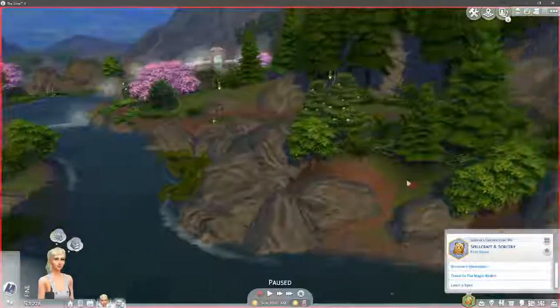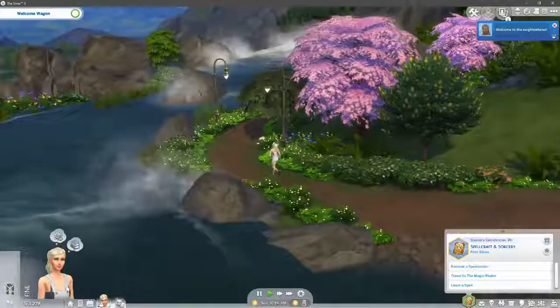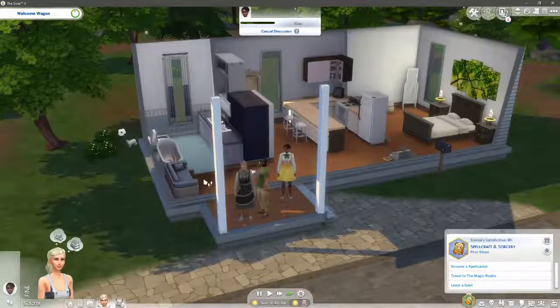I am literally right by the portal so let's go into the portal, Sienna. Now we can't go in because we got the welcome wagon. Well, we might as well just say hello.